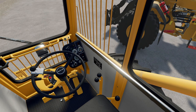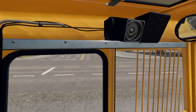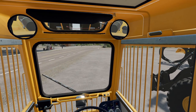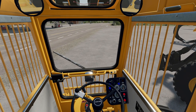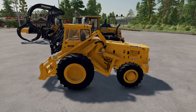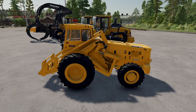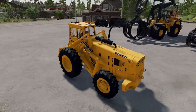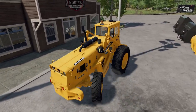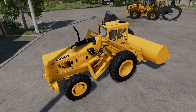Inside the cab it's very basic — these were not built with the creature comforts of today's machines. This particular shovel is forward and backwards only, with no manual gearbox on it. One thing with this one to bear in mind is that it has the turning circle of a Defender 130 — those familiar with Land Rovers will know exactly what I mean by that.